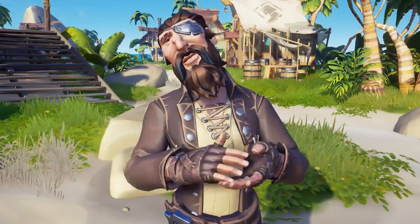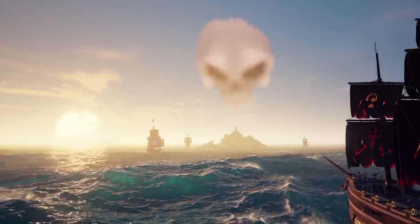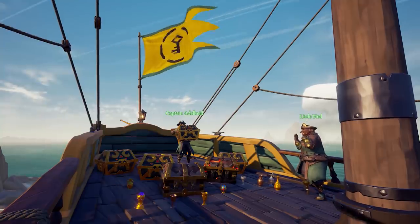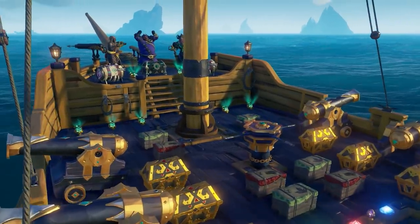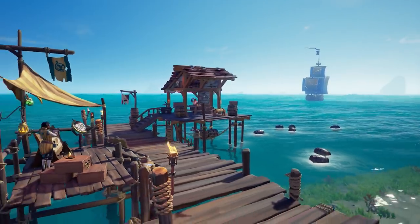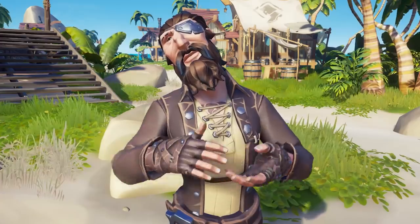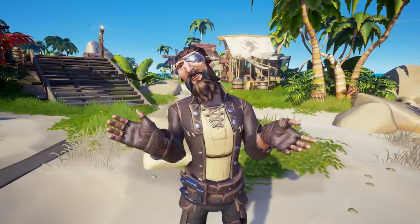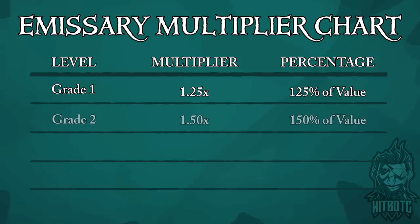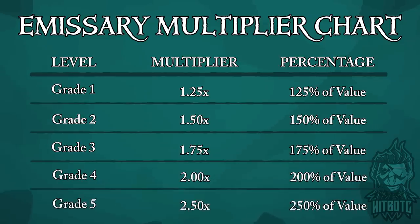With all that out of the way, let's jump into today's video. With the introduction of the new emissary system for Sea of Thieves, you may be wondering how to get the most out of the system. In this video, I'm going to show you how to raise your emissary grade, how to farm massive amounts of gold and reputation using this new system, and how to do it as quickly as possible. So why is the emissary grade so important? Well, with each grade, you have a multiplier applied when you turn in loot — the higher the grade, the more reputation, gold, and doubloons you get. Grade 1 is a 1.25x multiplier, Grade 2 is 1.5x, Grade 3 is 1.75x, Grade 4 is 2x, and Grade 5 is a massive 2.5x multiplier.